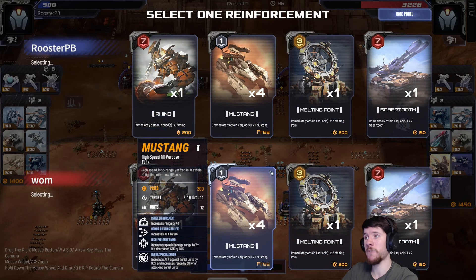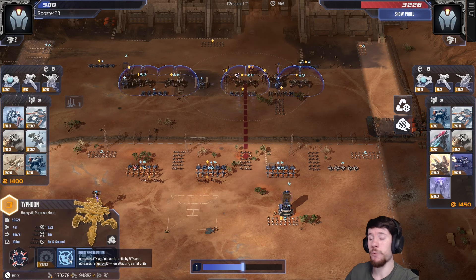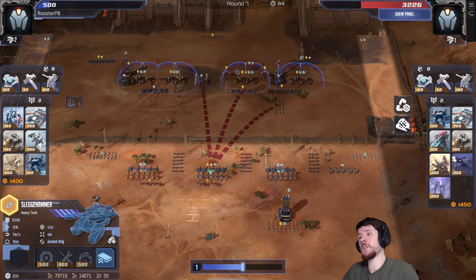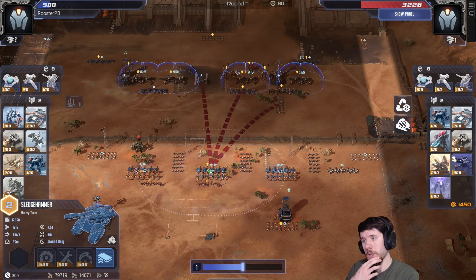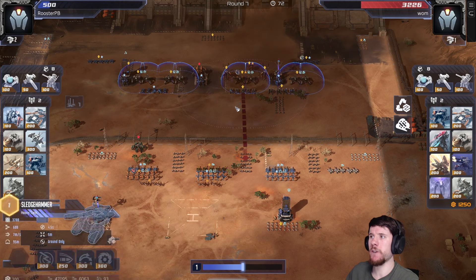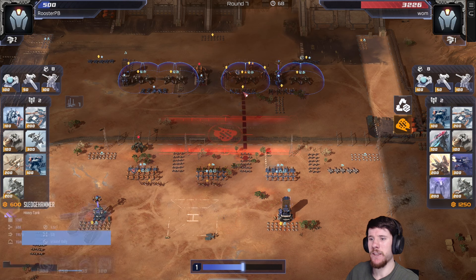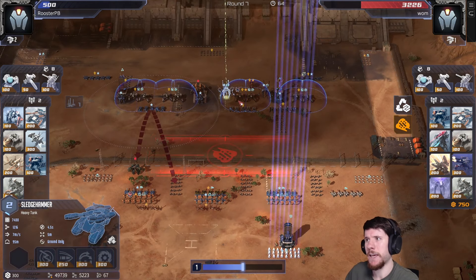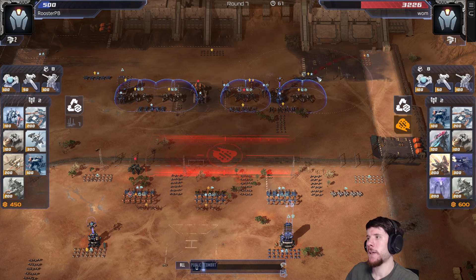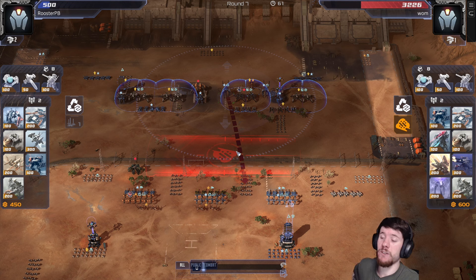This is a big round for my opponent — positioning really matters and the way that the engage goes. The wasps are just too fast, get in front of everything, and get taken out immediately. The AA is also prioritizing the wasps. My opponent went for hackers trying to deal with my sledges — I think this is a decent choice. However, it probably would have been better to go for something like the scorpion. I think my opponent should have sold out of the sledges because I'm ahead with heavy armor. The sledges are doing something but their damage isn't that high, and the hackers will struggle trying to hack those tanky sledges.